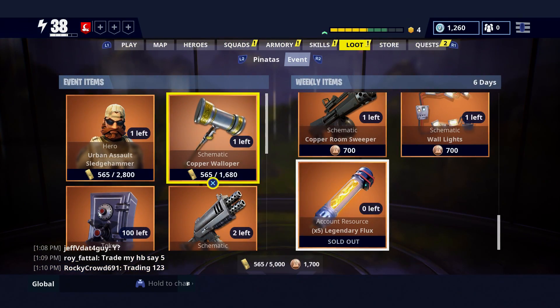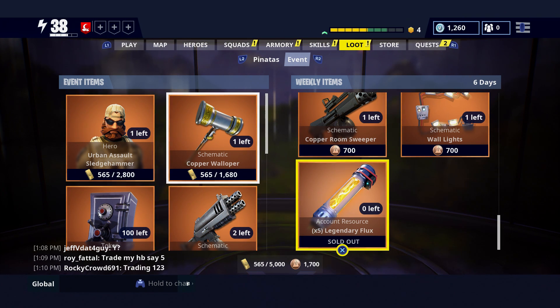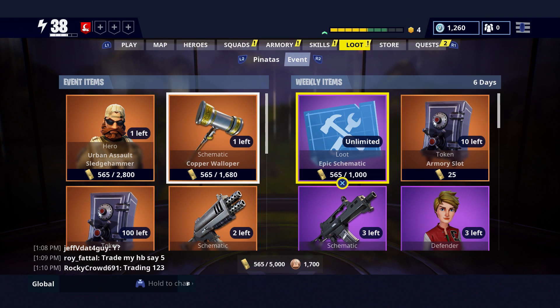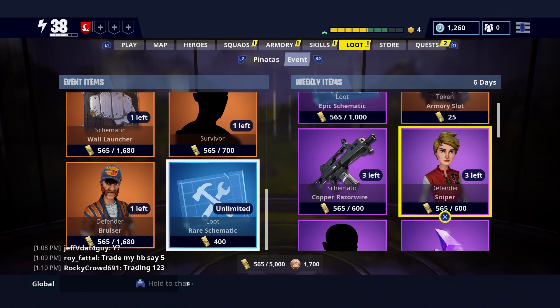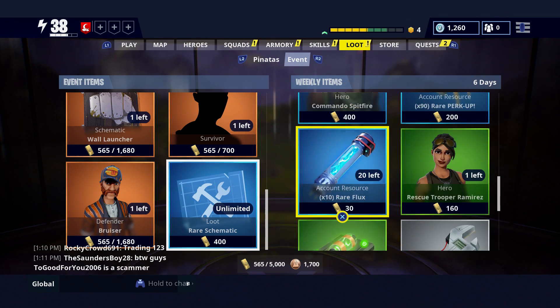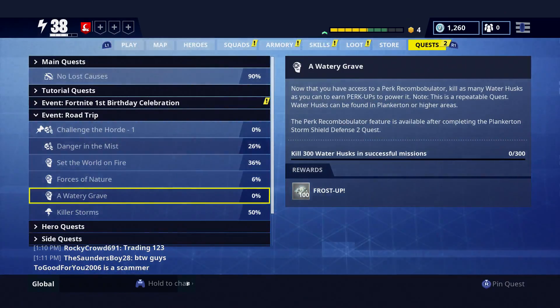Now the way you get Legendary Flux is you go to Loot and then to the Event store. I already bought my 50 for this week because these are weekly items — you max out 50, then get another 50 next week. That's 100 per two weeks, and you need 250, so it's going to be quite a bit of grinding. I don't really know if there are missions where you can get Legendary Flux — if so, let me know in the comments below.